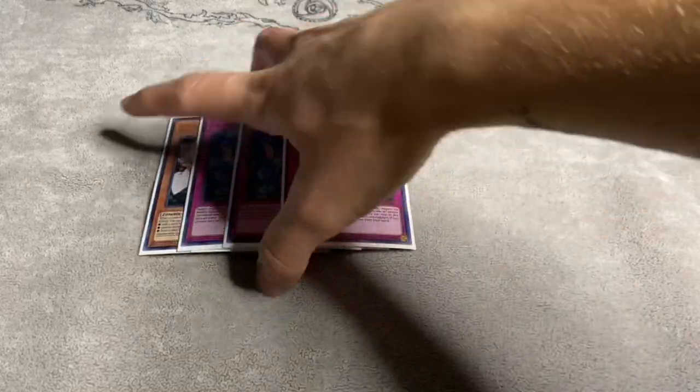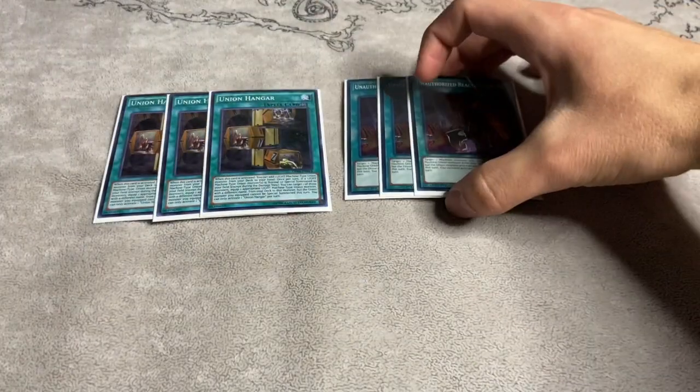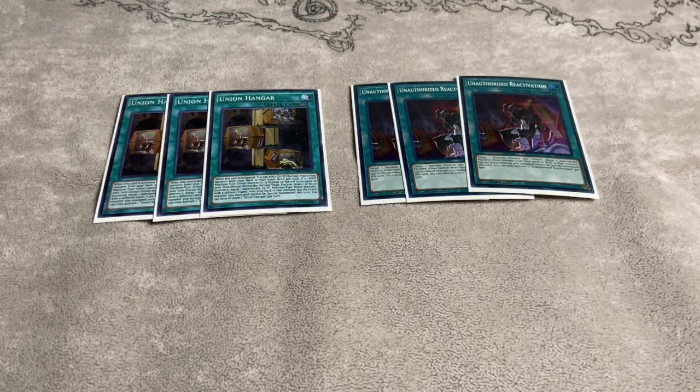Now moving on to spells: we play the obligatory three copies of Union Hanger with three copies of Unauthorized Reactivation. Unauthorized Reactivation is really good because it plays around hand traps — you could get hit by an Imperm and chain the Reactivation to your Machine Monster, equipping a C from the deck making it unaffected. Or if a monster or spell targets your Machine Monster you can equip either A or B. Unauthorized Reactivation at three is really strong and helps even if you don't open Union Hanger.